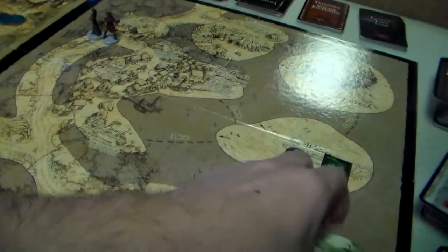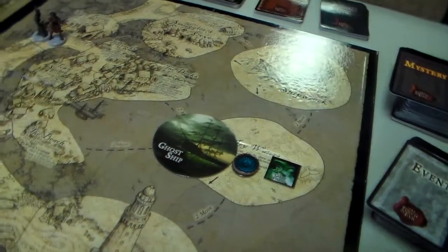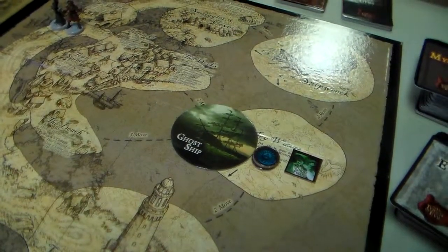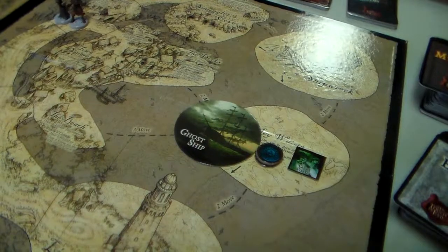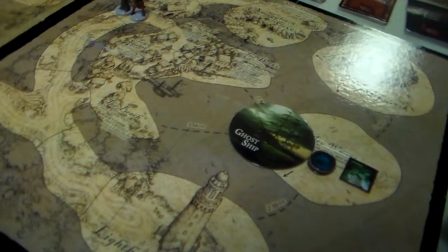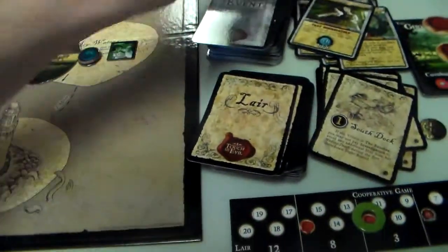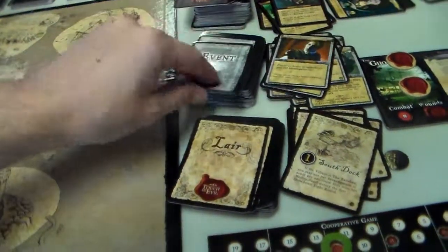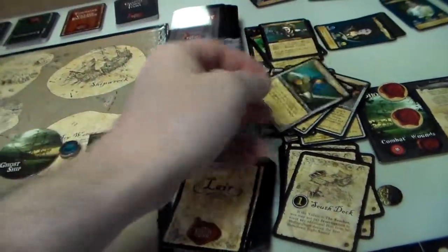We get a 6, and that is Cannon Barrage. Place the Ghost Ship in the Icy Waters. Draw a random location — the South Dock. If it is at night I can't do the same for the event deck, so we've got to get rid of 6 event cards. So we just lost 6 event cards.